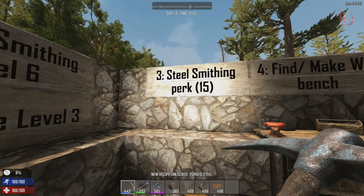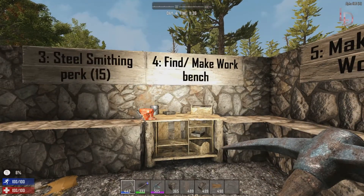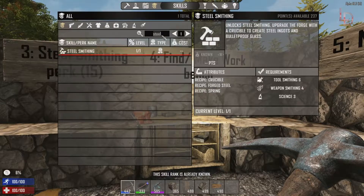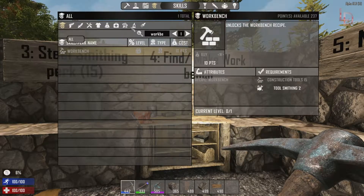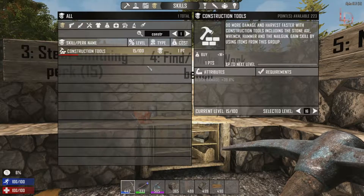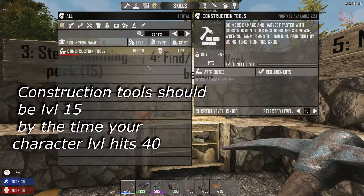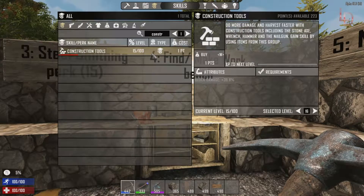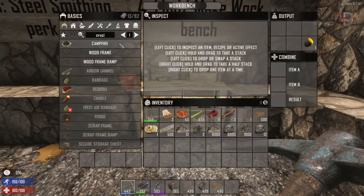Next we need to make a workbench. You can disassemble one if you have a land claim — pick it up from a garage — or you can just craft it. To unlock it, I see it needs construction tools level 15. Construction tools levels up as you go using the hammer, claw hammer, wrench, or stone axe — basically upgrading or using any of those. I have everything zeroed out for this video since I'm in creative mode, so let's go back to workbench. Now I can purchase it for 10 points.